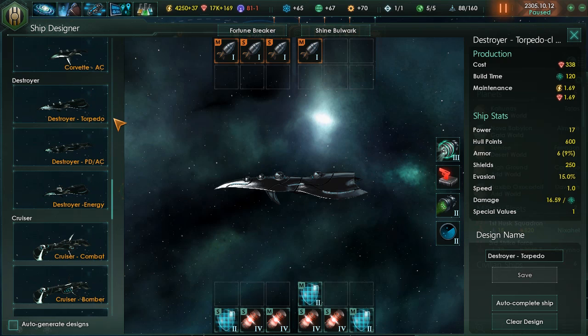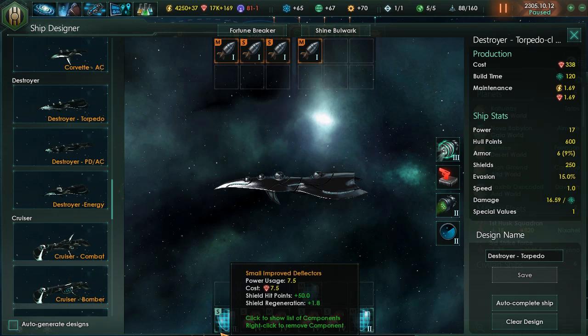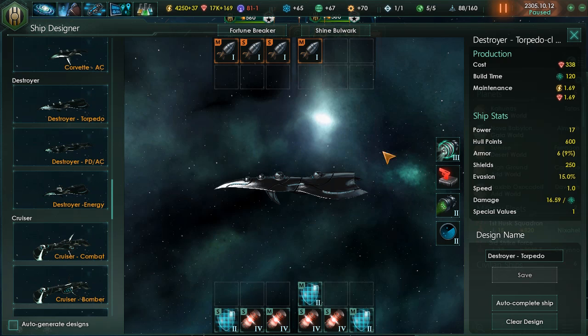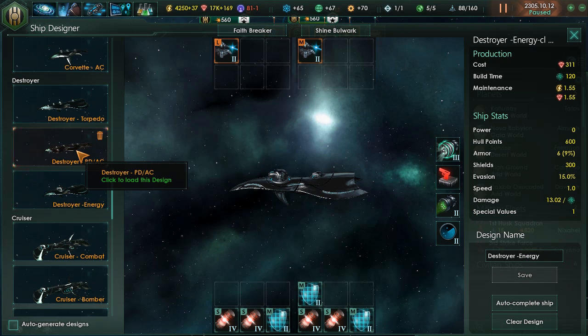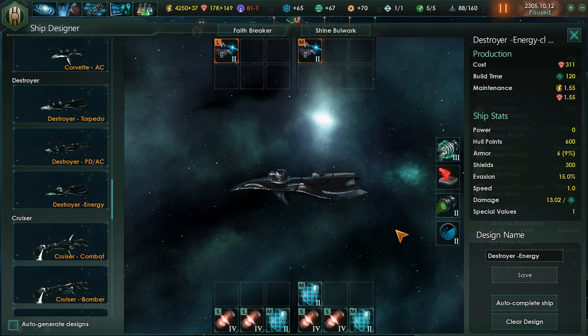Just like the Corvettes, I have a Torpedo class for my Destroyers set up with two medium and two small torpedoes, three shields, and four generators, with the combat computer set to plus 10 damage for 16.59 DPS. Lastly is the energy focus — four generators, three shields, the combat bonus, and a large plus a medium weapon to make this Destroyer high-damage. It achieves 13 DPS and is relatively inexpensive at around 311 to 337 alloys, giving you a good all-around Destroyer fleet.